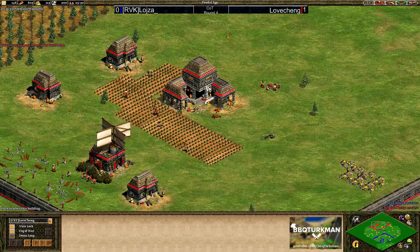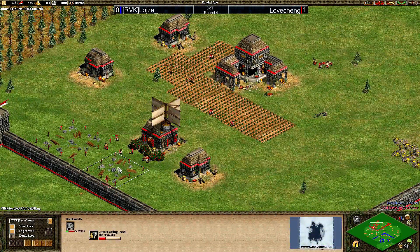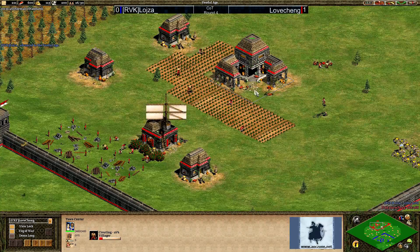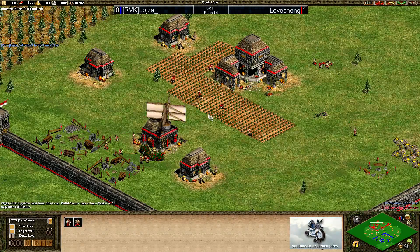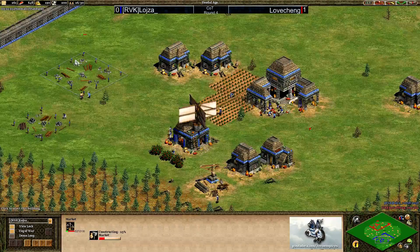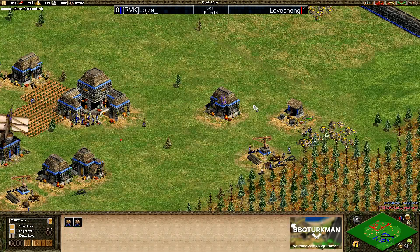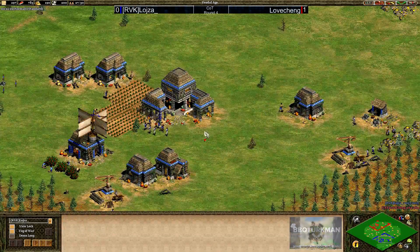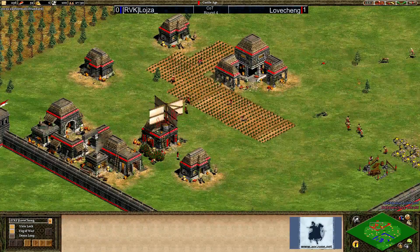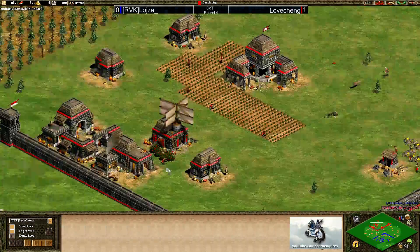Lovecheng looks to have a tiny advantage. He's not taking any gold right now, so he'll sell stone at the market for gold and then go up to castle age — it should be a pretty fast time. Once the deer and berries get dropped off, he's going to hit castle in a reasonable time. Loyser is putting up his market and blacksmith, and he has had villagers gathering gold so he won't be caught short on the 200 gold needed. But Lovecheng may have a small advantage here, and indeed he's up to castle already.